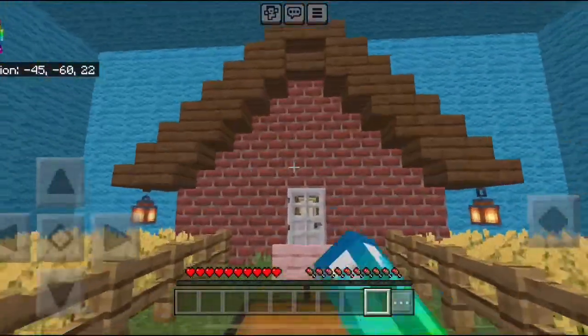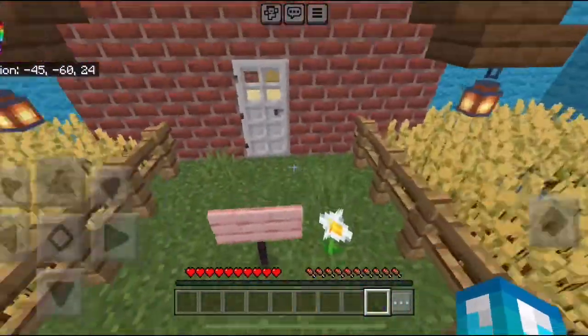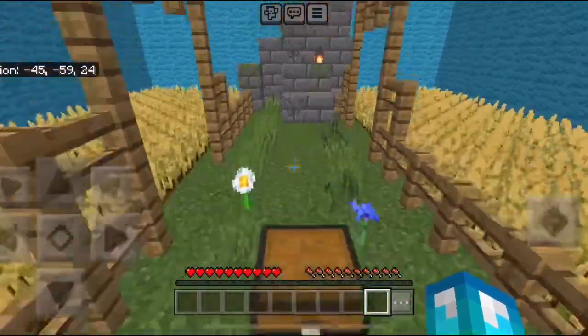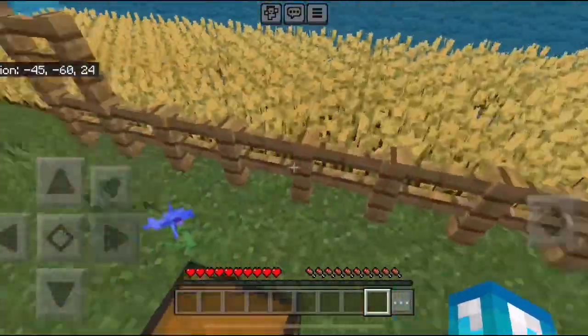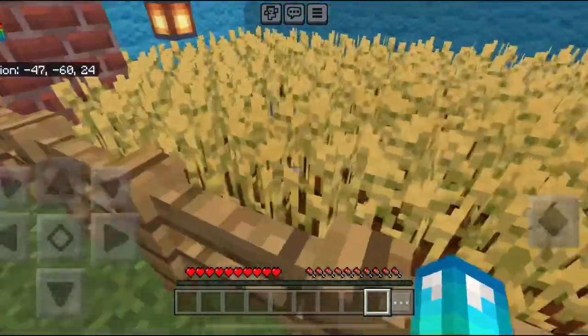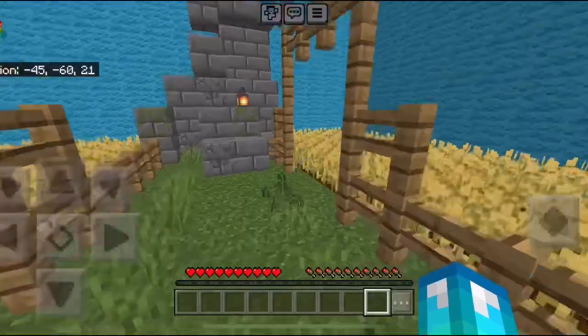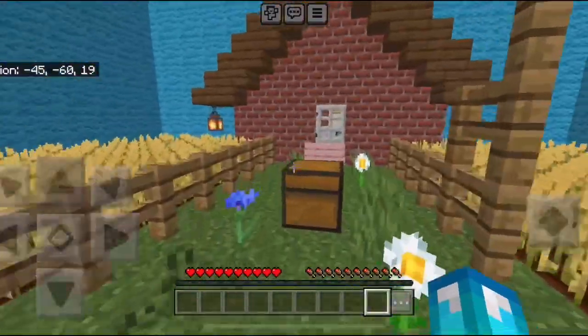I decided to make the other side of the house as well. Level 10 is known as the bumper crop, or the field of wheat. There's a hoe and some bone meal in case you accidentally step on any of the wheat. Nothing too special here.